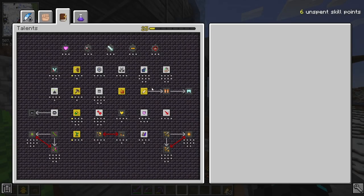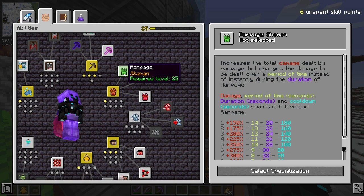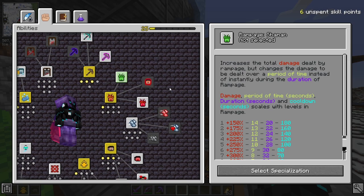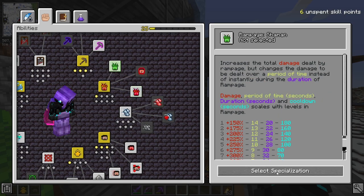Now the next thing: we have six unspent skill points. I should say thank you to everyone who came with suggestions in the comments about what specializations I should be picking. For Rampage, I'm going to choose Shaman, which increases the total damage dealt by Rampage but changes the damage to be dealt over a period of time instead of instantly during the duration of Rampage. This was suggested. I'm not sure I 100% understand this, but I like it better than Berserk, so I'm going to take this one.